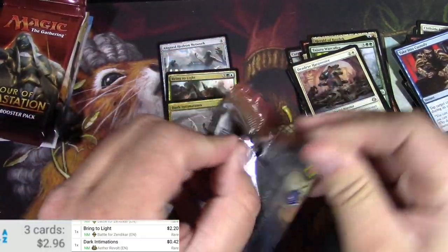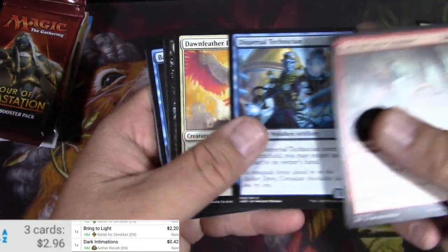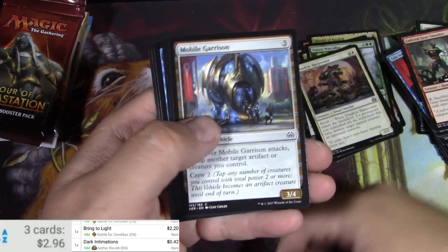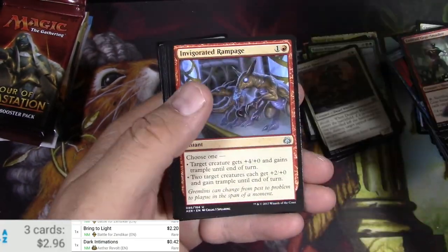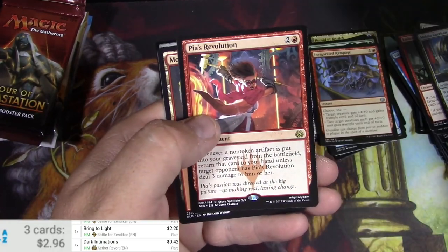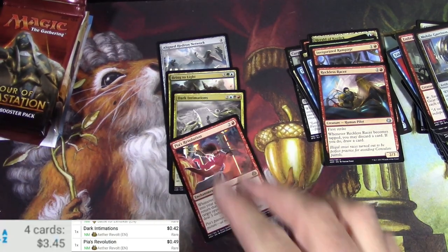Revolt. Gear Smasher. Dawn Feather Eagle. Inventor — I like the vehicles. Mobile Garrison. And I got another one. Got a Crusher. Got a Negate. Invigorated Rampage. Salvage Scuttler. Reckless Racer. And Pia's Revolution. And nothing else — 49 cents.